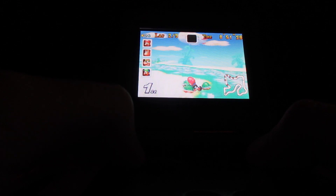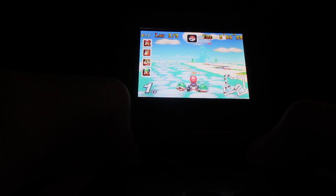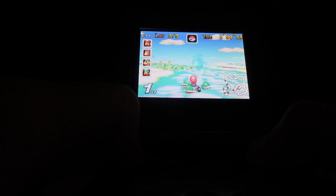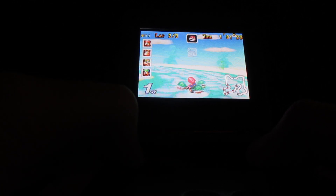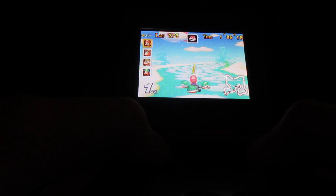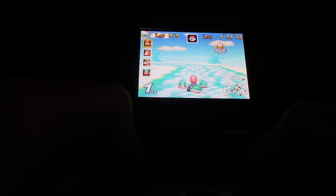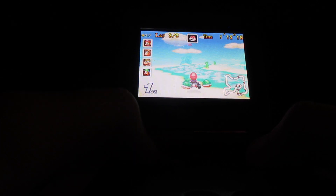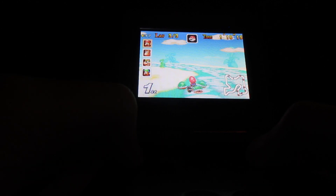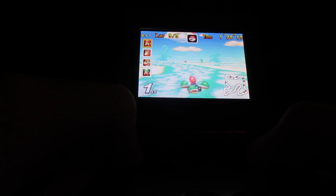For Spy Fox and Cheese Chase, that was the very first junior arcade game from Humongous Entertainment that I did for one of my walkthroughs, in which I covered all eight of the junior arcade games from Humongous Entertainment: Spy Fox and Cheese Chase, Spy Fox and Hold the Mustard, Freddi Fish and the Case of the Missing Kelp Seeds, Freddi Fish and Sam's Lost and Found, Putt-Putt's Lumarama, Putt-Putt's Dogon on a Stick, Pajama Sam's Maze Madness, and Pajama Sam's Water Worries.